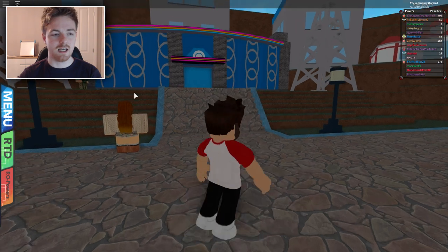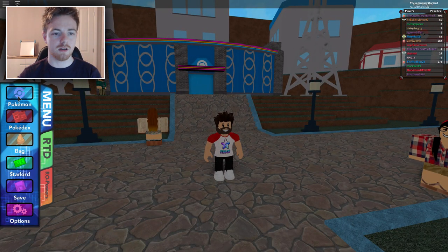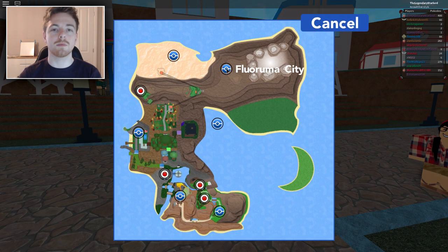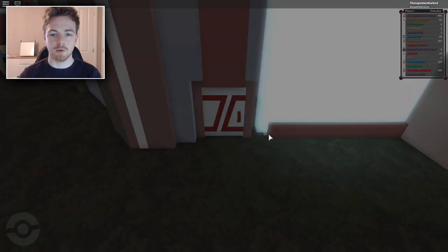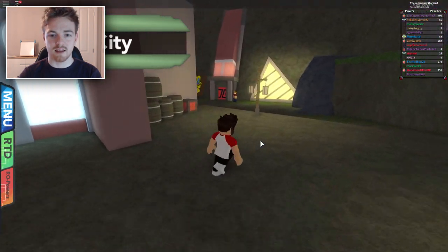So here we are in Sylvan City, but we need to go somewhere else guys. We're going to grab our Pokemon, Charizard, press fly, and then we're going to go to Floroma City. Just travel over to there. And once we actually spawn at the Poke Center in Floroma, what we're going to do is turn left and go this way.